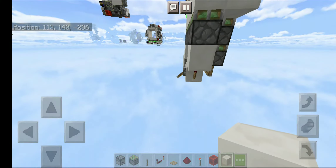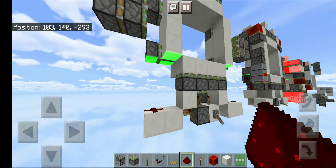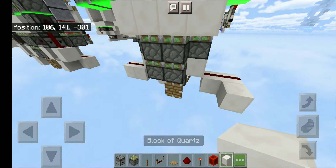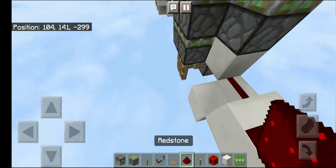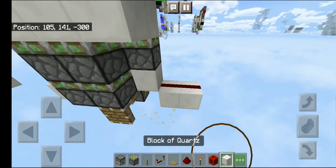Now place two solid blocks above those torches, then place two solid blocks over there and there. Everything you do here you have to do on the other side. Then I'll show the part that has a difference between each side. After you place these two solid blocks...